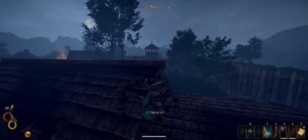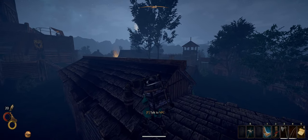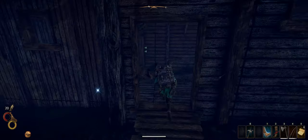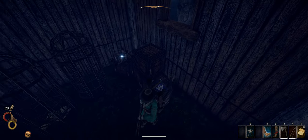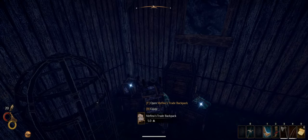You can interact with this object up here — it says 'talk to NPC' but it's not really an NPC. Press F, and once you do that the door will open. Jump down here — this door should now be open for you. Go in, grab yourself a straw hat, grab yourself a beautiful skull attire which I've got on, and the big backpack that I currently have on.